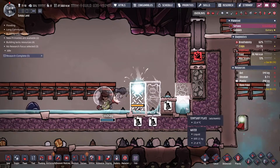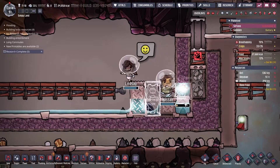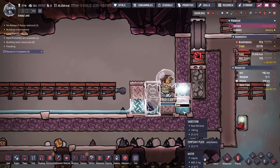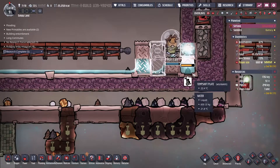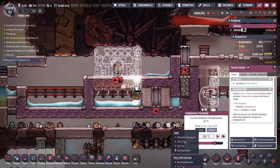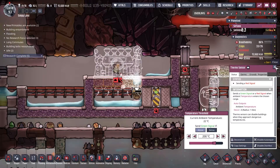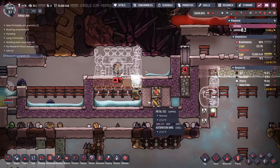What the dupe is building is actually a way to control heat transfer by using a door. So when the temperature hits 200 degrees — which is the max a steam turbine can take — the door will open and deny any heat transfer. And once the temperature drops below 200, the door will close, thereby allowing heat transfer from the hot igneous rock.